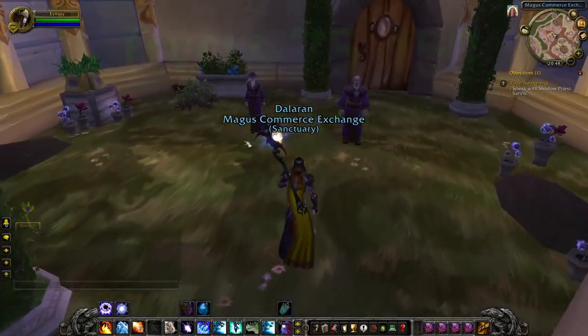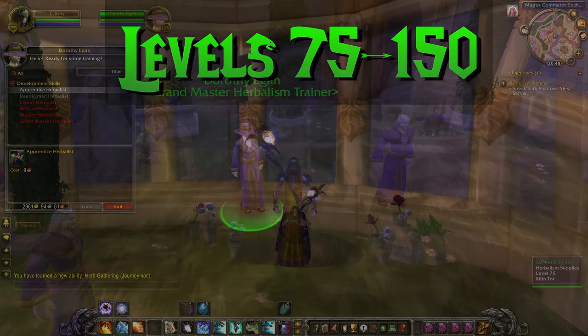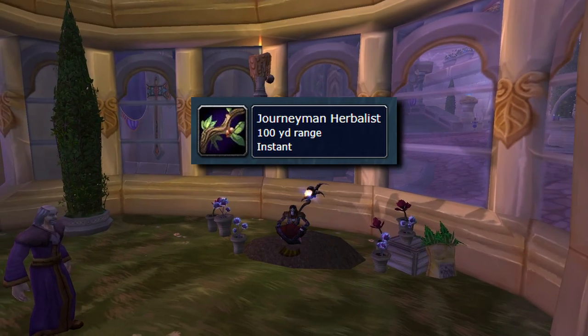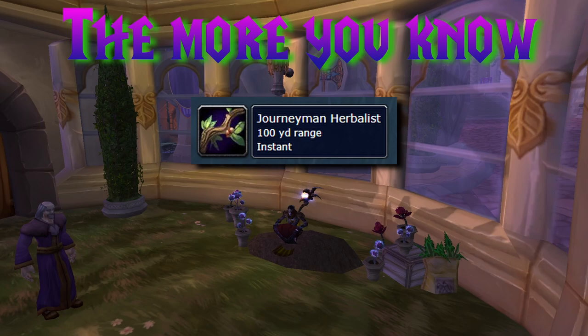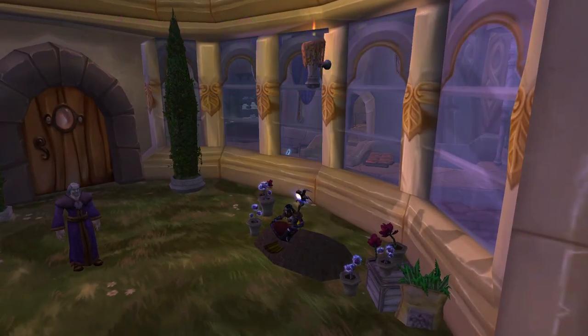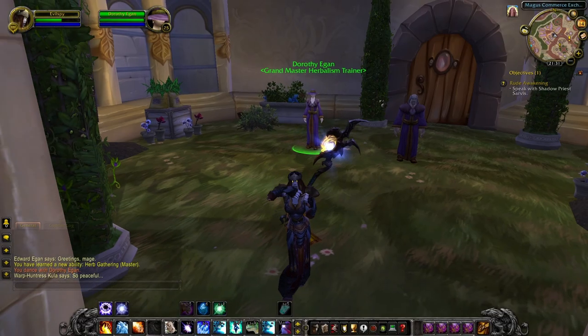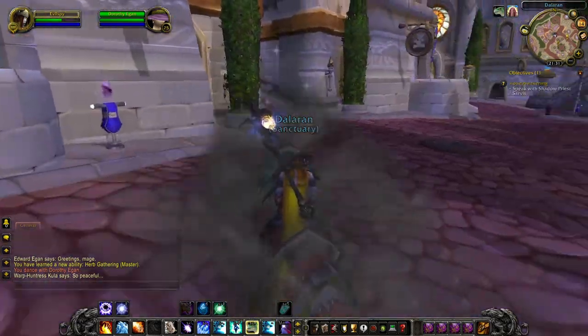After reaching level 75 herbalism, you need to head back to your trainer and learn Journeyman Herbalist. If you skip this step, you'll hit your cap and continue gathering herbs without gaining skill levels. So once you become a Journeyman Herbalist and your cap is raised, it's time to head out and gather more herbs.